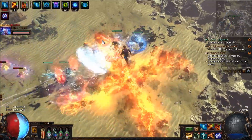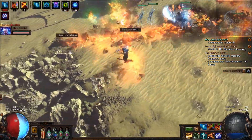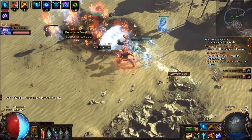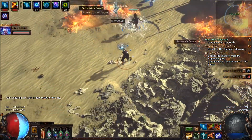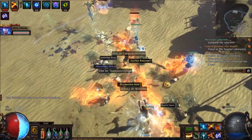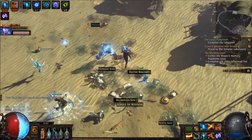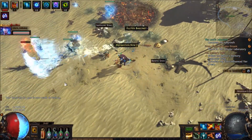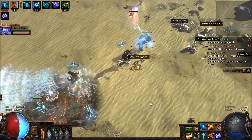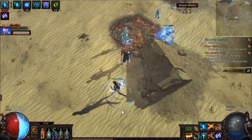We're getting tier 13 maps like crazy now. That's funny. As soon as I corrupt it, it's probably going to change into something else. I don't have the Vaal Orbs to sustain this.